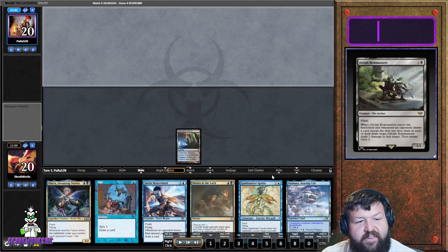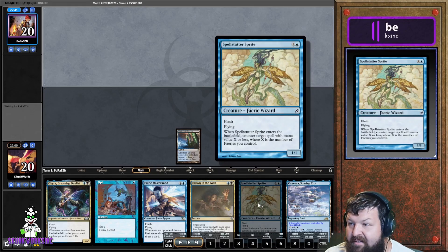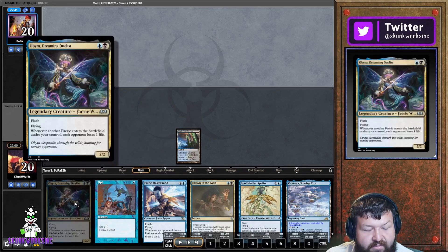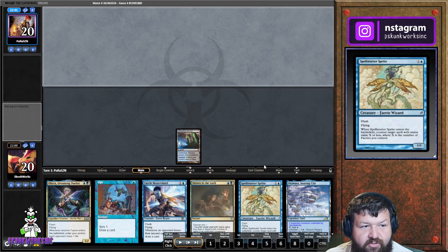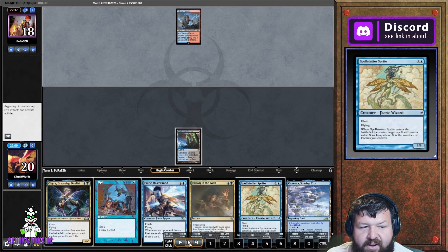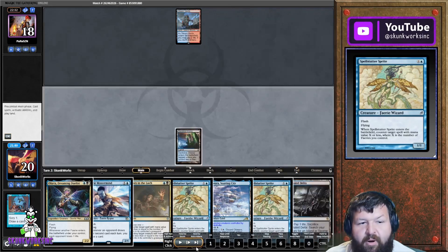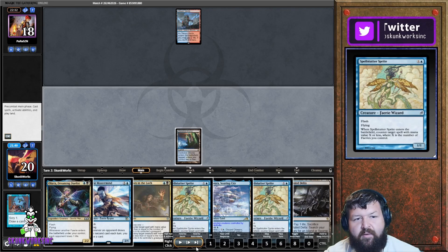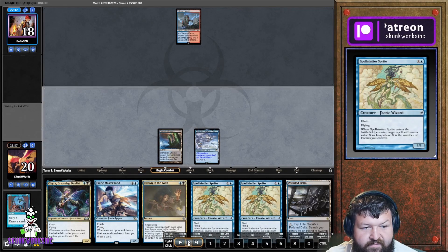Alright, we see this hand and it's good for a couple reasons. We have a Drown, and Spell Snare Sprite is the key here — it's very good. We also have some draw, Aura, and Mastermind; these things are all going to come together. We have two lands to cast on, we're playing the control shell, not super tempo. We Opt, get a Borrower, throw it away because the bounce is unnecessary against combo. Now we've added another Spell Snare Sprite and a land.